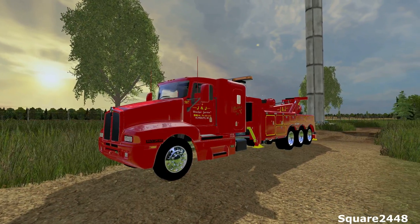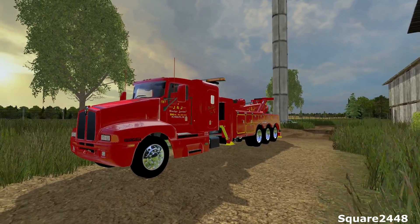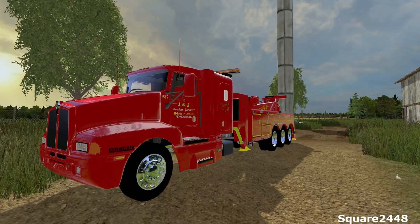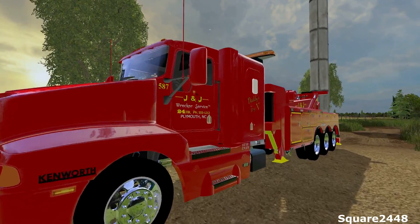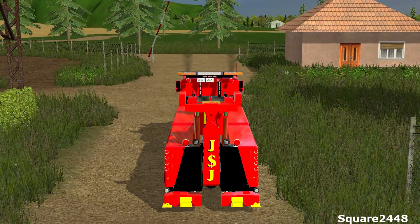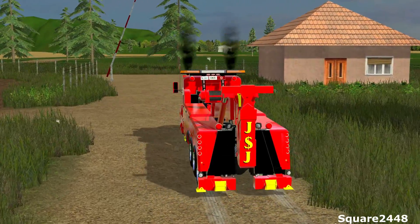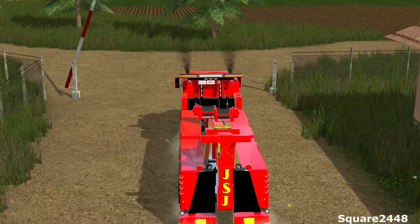What's up, this is Squared2448 with a FS15 Heavy Rescue video. Today we're going to be taking the Kenworth tow truck over to one of the dirt trails where one of our rollback trucks got stuck trying to rescue an ATV. We're going to be hopping in this and starting it up. Hopefully we can get there safely without getting ourselves stuck, so this will definitely be a very challenging video. I did get a lot of requests to do a heavy rescue with a tow truck stuck scenario.